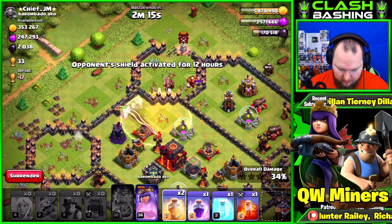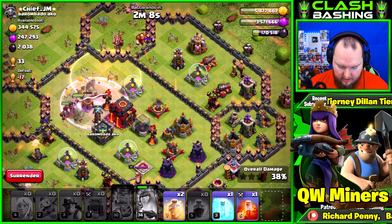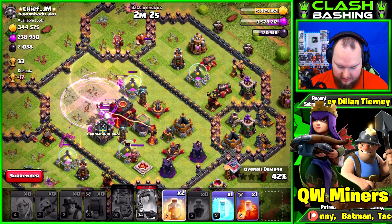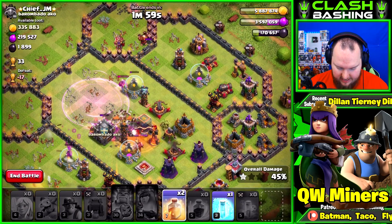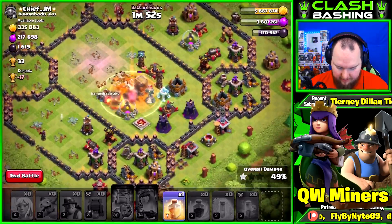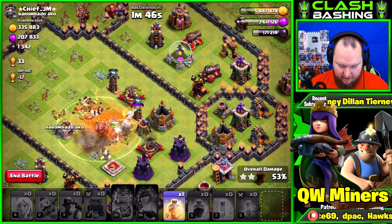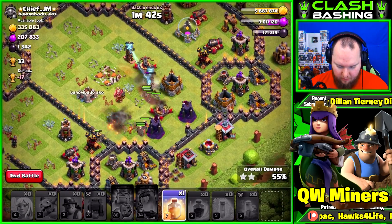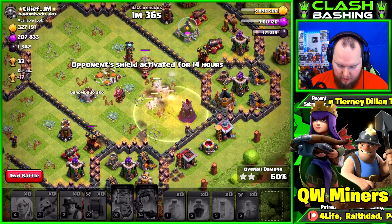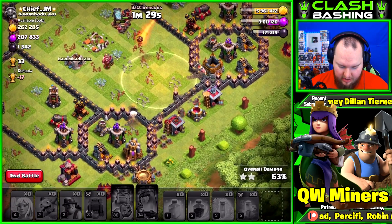We're going to heal those miners and hit the queen's ability. We'll rage through here to try to get to that multi-inferno - use that rage in a spot where it makes sense, like getting down that multi-inferno. Nothing came out of clan castle, so I'm going to poison this king as we come over. Let's freeze all this stuff right here - that should be good - and get right up through the center of the base to get that dark elixir. We still have one more heal spell but there's a bit of splash damage.